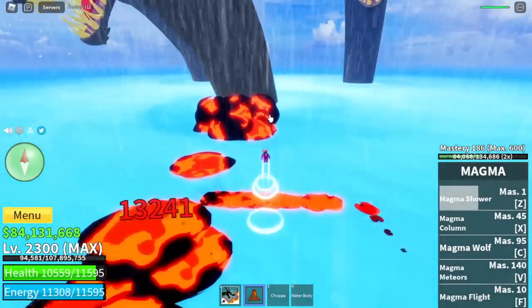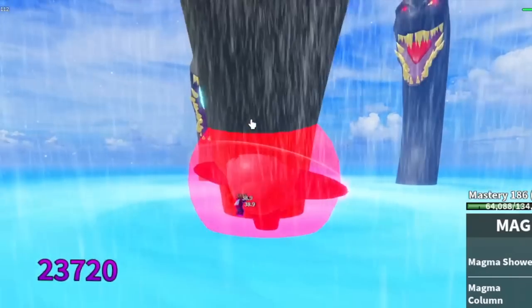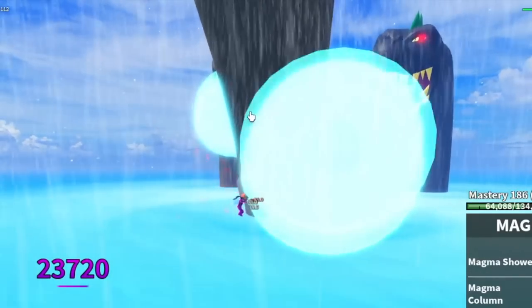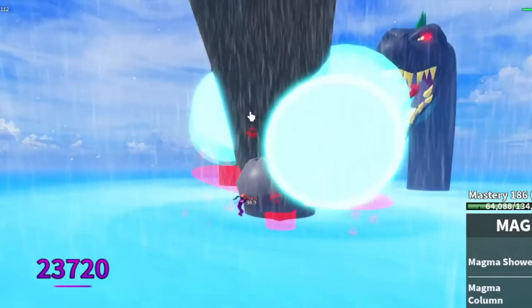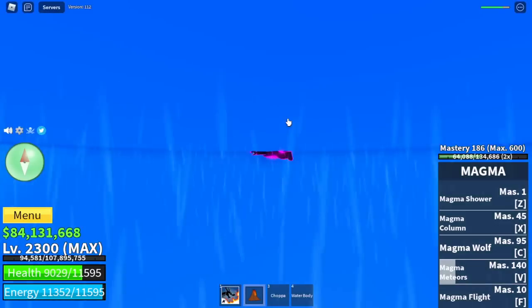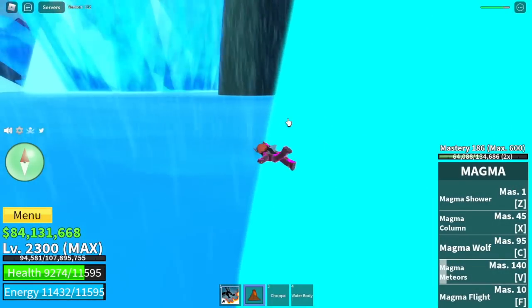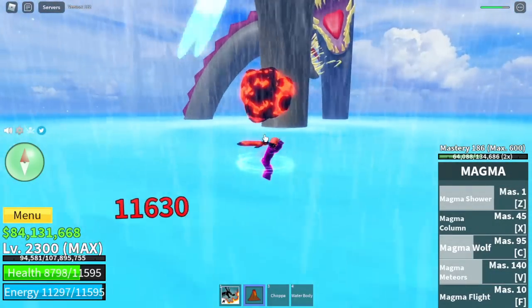One more technique: defeat sea beasts one at a time and you can use the other sea beasts as a shield. Instead of you getting hit by their skill, they are hitting their friend. More tips: always use your observation haki — make sure that's in full — and also observation V2. And last but not the least, your water body.